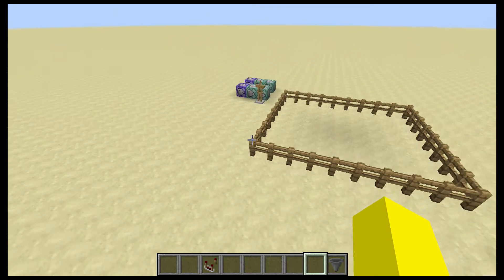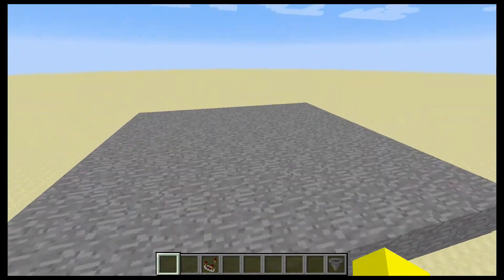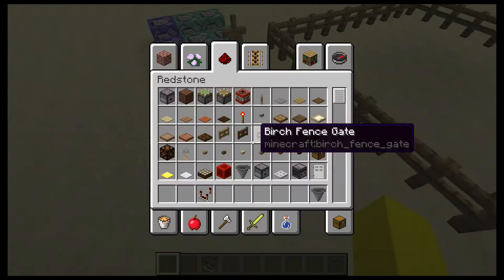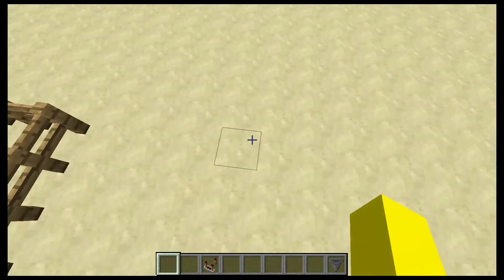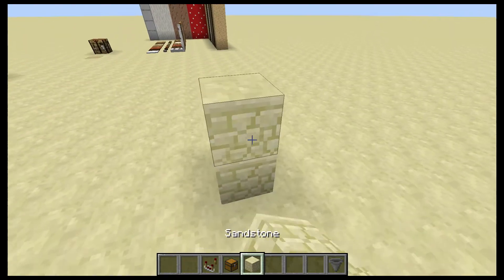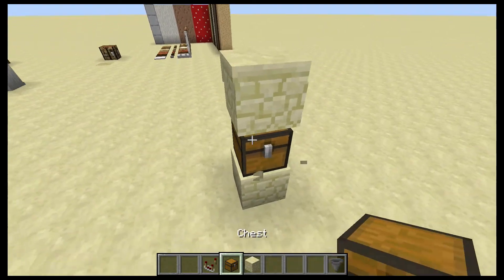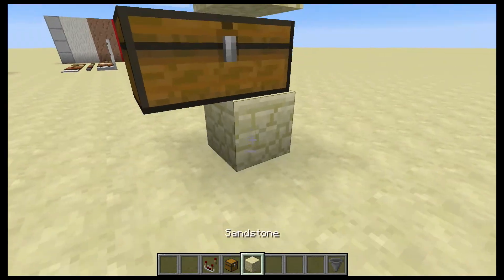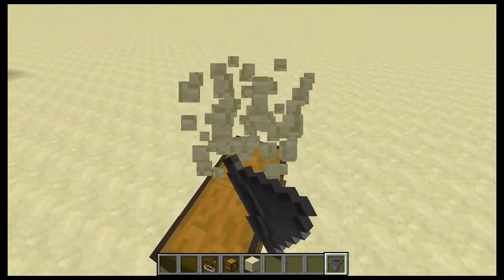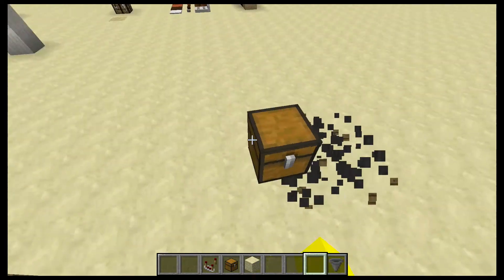Now there are lots of different bug fixes. Hoppers could not pull items from double chests if the second chest was blocked. So that means it couldn't take items out of that chest. That's been fixed.